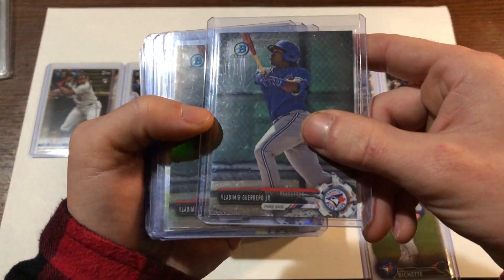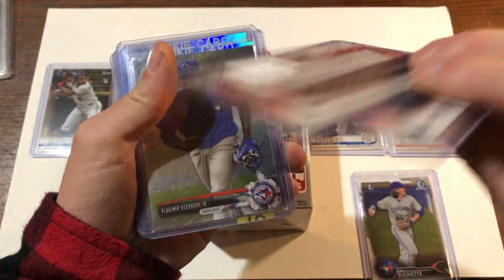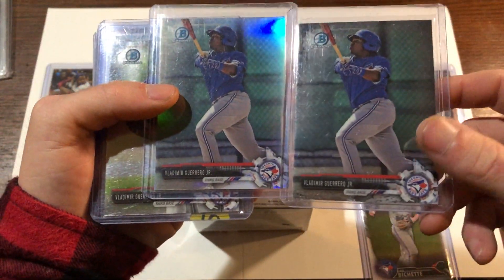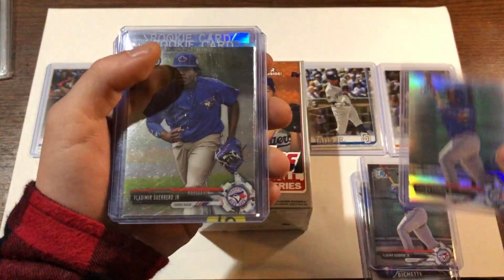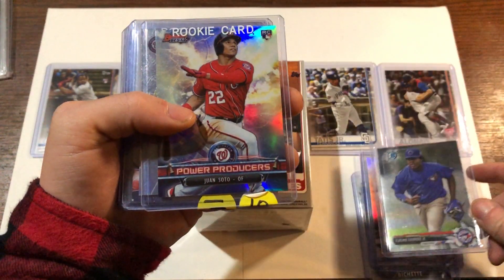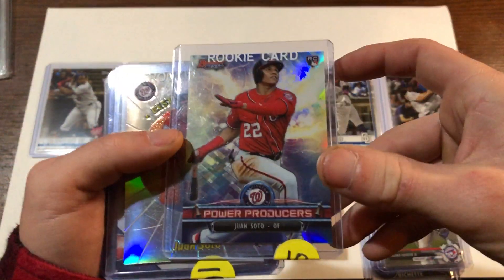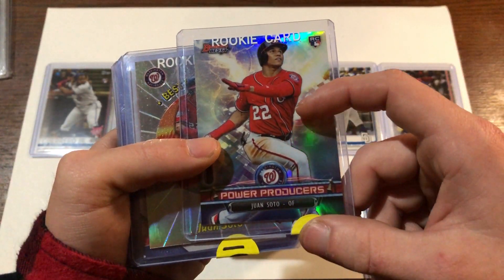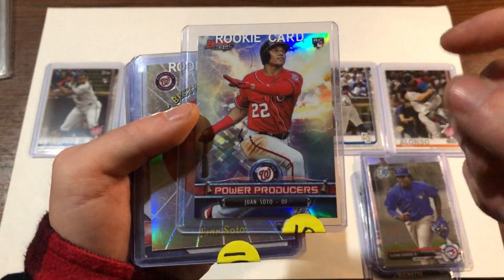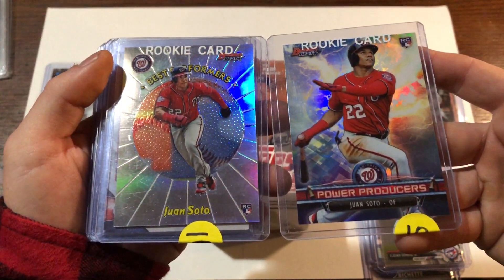And he had a Guerrero Jr. - I believe this is the refractor. One of them is a refractor. So yeah, we got the Vladi Jr. Bowman Chrome, and another one here. And then, since I've been watching the World Series, I figured Juan Soto - I didn't pull his rookie card out of 2018 Update. We got the Acuna, but I didn't get the Soto, so I had to get some sort of rookie card of his. So I went ahead and grabbed both of these from Bowman Best.